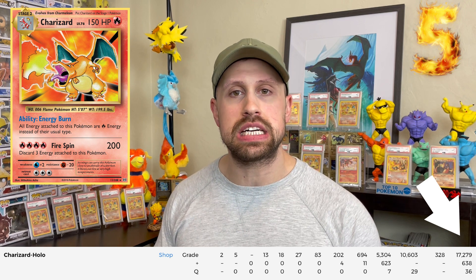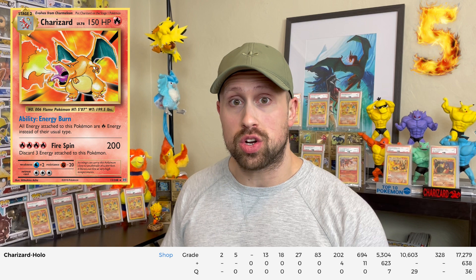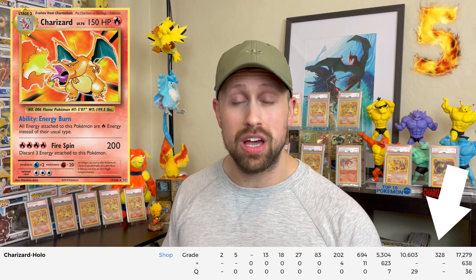Coming in at number five is actually a modern Charizard. While most of the top 10 easiest Charizards to grade were modern cards, this modern Charizard is very difficult to grade. It is the Charizard Holofoil from the Evolution set. This card has a staggering 17,953 PSA copies, but out of all those cards graded only 328 of them got a PSA 10 cert. With a 1.8% gem mint rate, this might be the most difficult modern Charizard to grade, but it is number five toughest overall on our list.